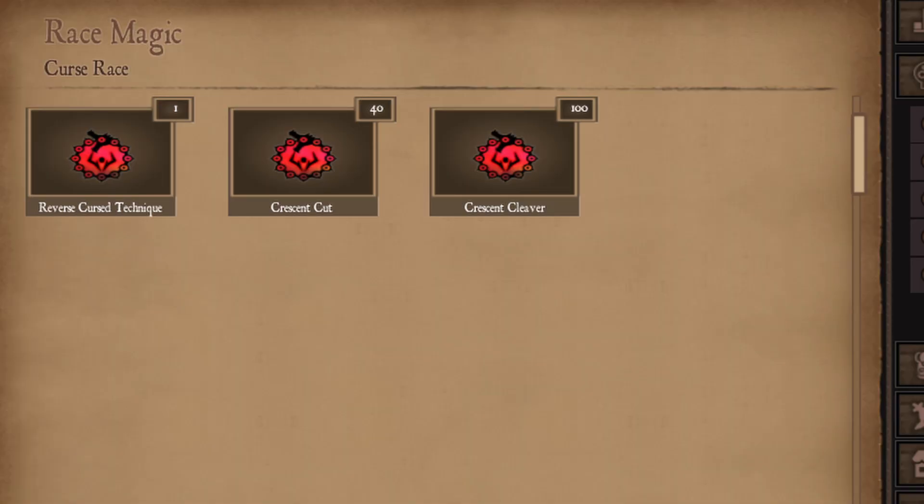Alright, here are the moves. So we have Reverse Curse Technique at fan level one, second one at 40, third one — is that 300? Never mind, that's 100.